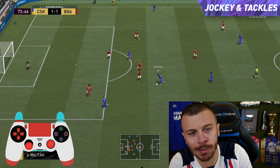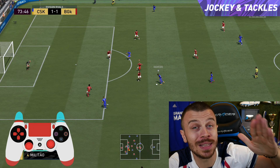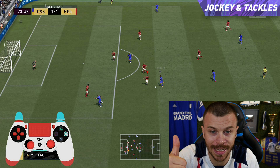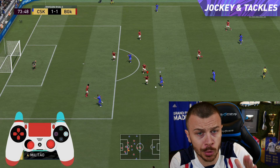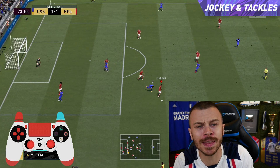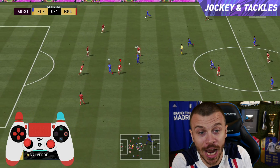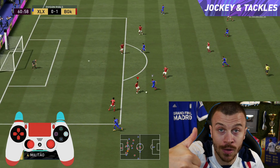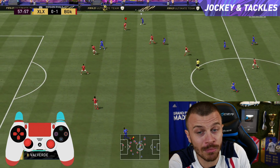Let's take the following in-game example with Militao. As you can see, I press and hold both L2 plus R2 to use the running jacking movement and then get closer to the opponent using the left stick. Once the distance to the ball is minimal, I press the circle button once to do a standing tackle and take the ball. That's the best way to defend in FIFA 21.